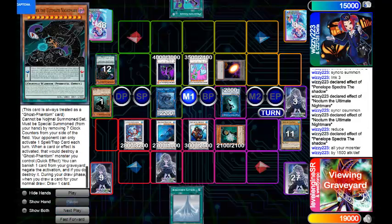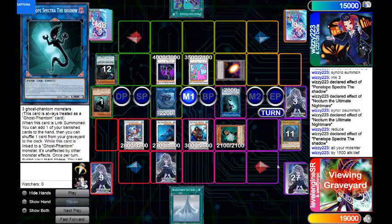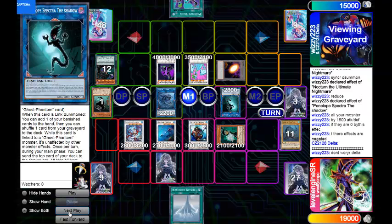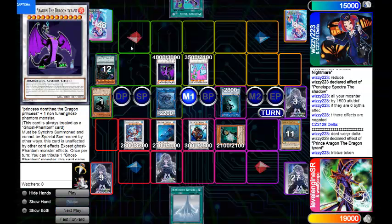Which one reduces the attack and defense? I don't know if it's Dorothea or... okay, that one. In case 4000 attack on an unaffected monster was not enough, this guy is also perfectly capable of just boosting his attack and defense, and on top of that he can do a second attack. He can attack twice during each battle phase this turn — in case 6000 attack and unaffected by card effects just isn't good enough.